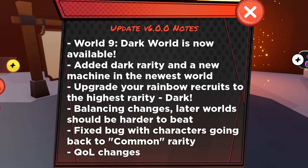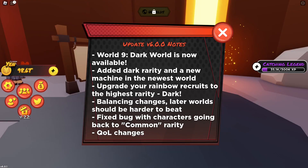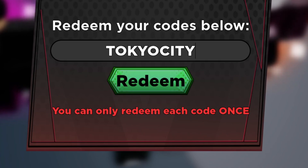Here are the patch notes for the new update, which is version 6. They added the Dark Ward and the Dark Rarity Machine. You can now upgrade your rainbow recruits to the highest level. There are also balancing changes and a bug fix for characters reverting to common rarity. They also mentioned they're making the game harder — I've only been playing a week and it's been pretty easy to beat.